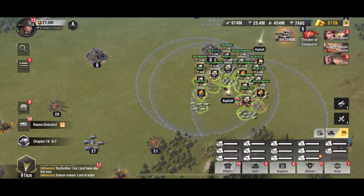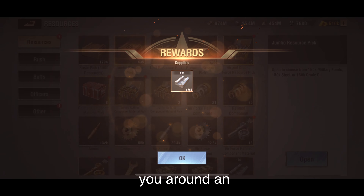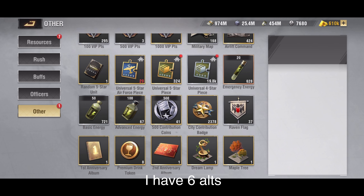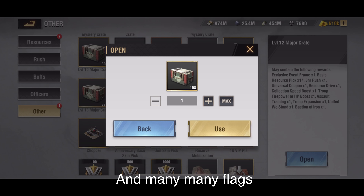Hello, in this video I will show you another way to get resources. As you can see I run an enemy group on my alt. I have 6 alts and I have a lot of energy on my alts and many flags.